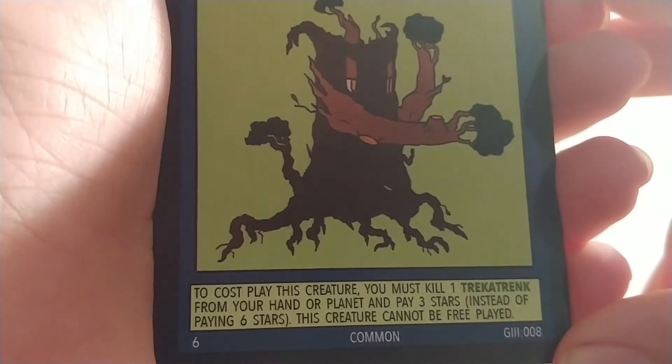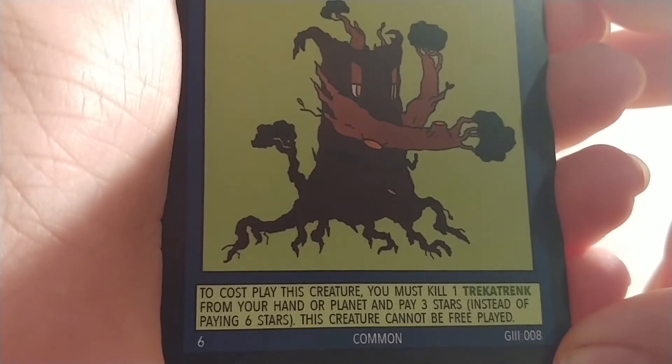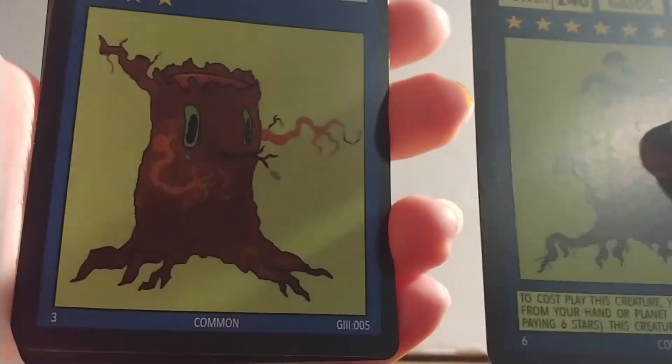Next we've got Elite Trekker Trank. To cosplay this creature, you must kill one Trekker Trank from your hand or planet and pay three stars instead of paying six stars. This creature cannot be free played. Here's the normal Trekker Trank and here's the elite one.